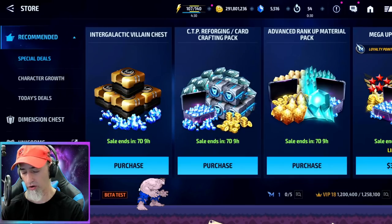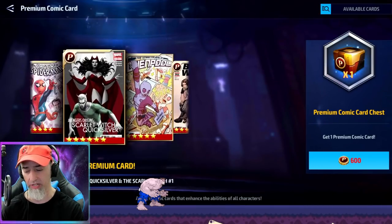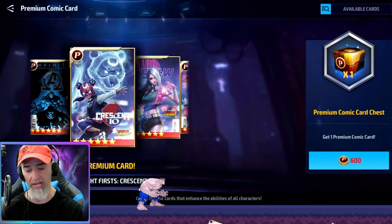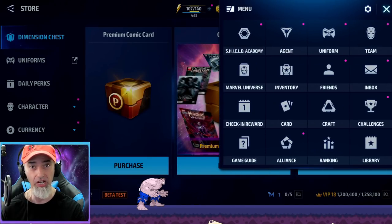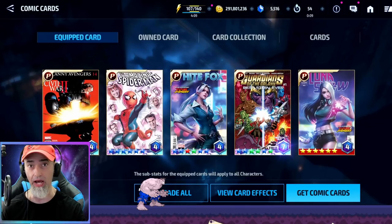All the best P cards are available in the store, except for the All New All Different Marvel card. If you can just be patient and wait to get one of those cards I showed you on my equip cards, that really would be the better route. But if you're impatient and trying to get some pierce quickly, then by all means do what you do — play the game how you want to play it.